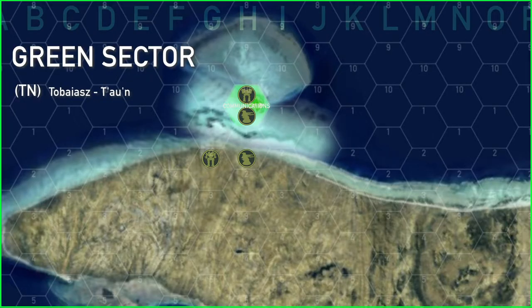One unit is elected to land in green sector, landing in hex M5. Tien has moved his unit northeast, detecting a two skull unit in K4. He moved forward to destroy that unit.